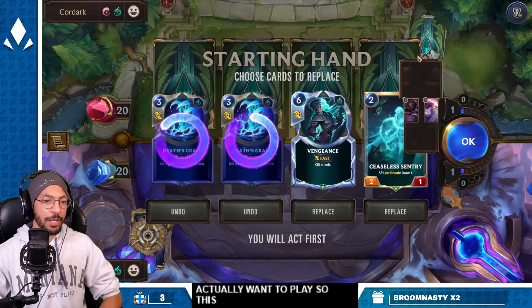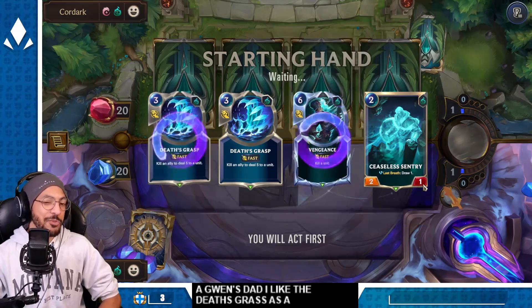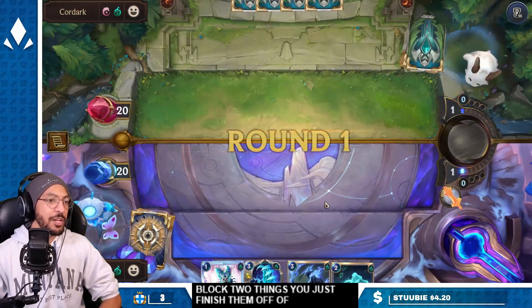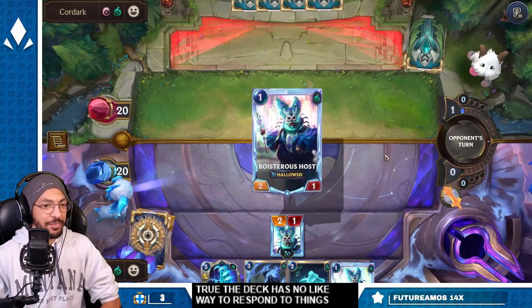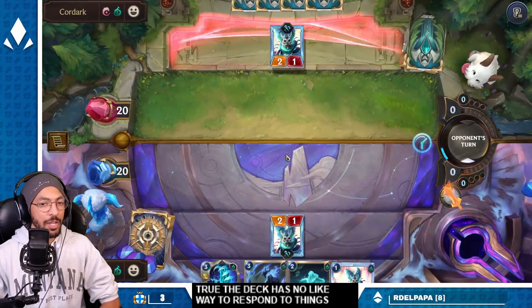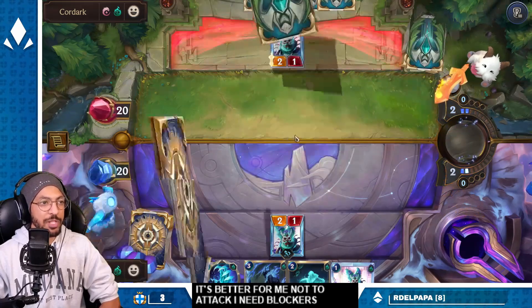So this is Gwen/Zed. I like Death's Grasp as a way to block two things — you just finish them off with Fervor and Mystic. That is true. The deck has no way to respond to things. It's better for me not to attack — I need blockers for Zed or else we get snowballed on.